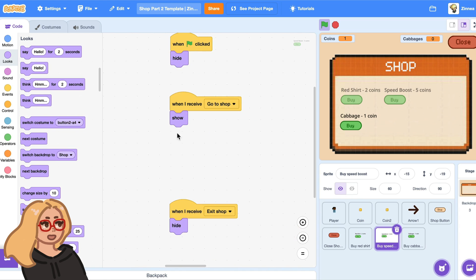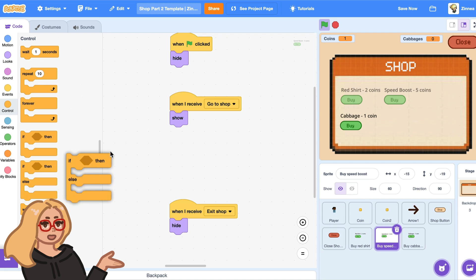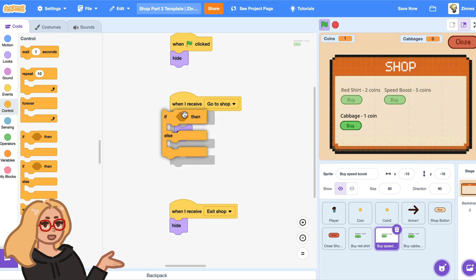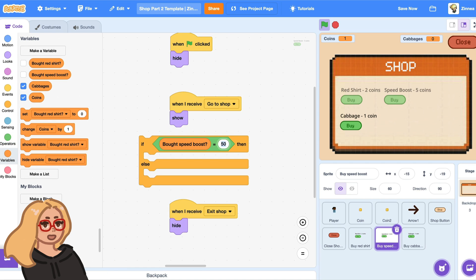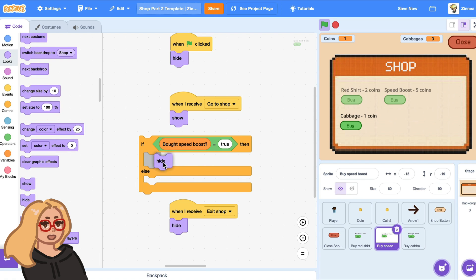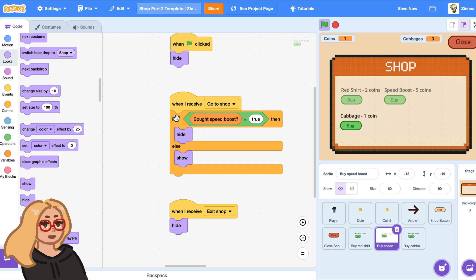The reason it comes back is that when this buy speed boost button gets the message 'go to shop', it always shows. We have the variable bought speed boost that keeps track of whether the player has bought it yet. So I'll drag out an if-else block and say: if bought speed boost is true, then hide this button — it'll go away. But if the player hasn't bought the speed boost yet, then show this button so they can buy it.